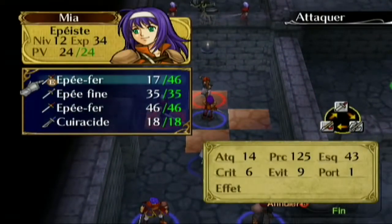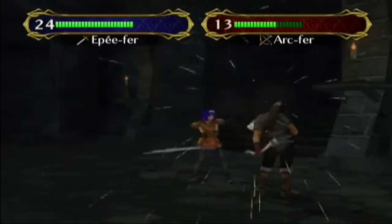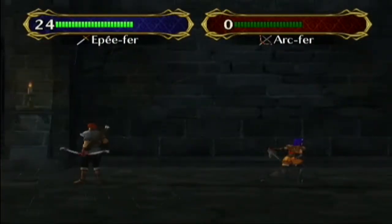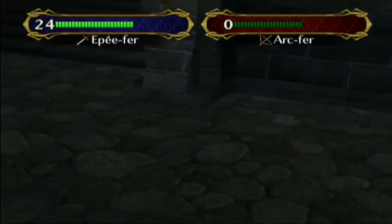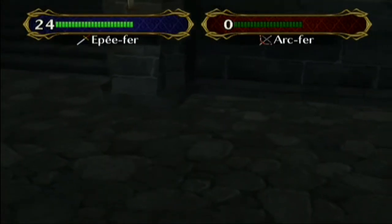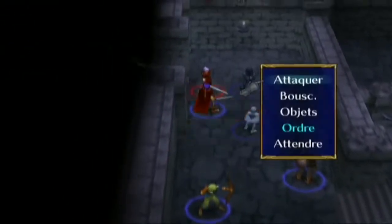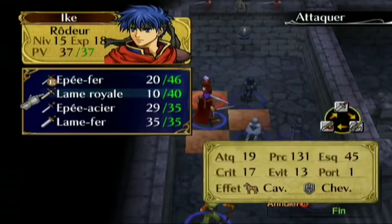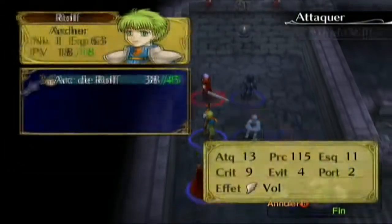Je vais vous montrer quelques cinématiques pour vous donner un peu une idée de l'histoire. La chance est très importante aussi dans ce jeu — des fois on peut avoir pas de bol, c'est vraiment pas de chance. Il faut avoir une bonne chance. Il a 7 de défense — donc c'est bien 6 d'attaque.